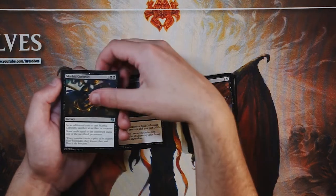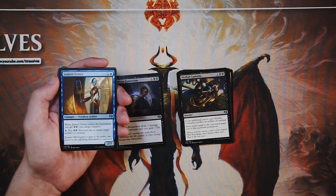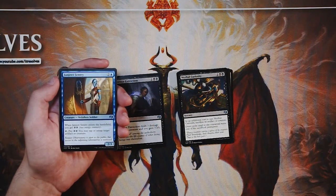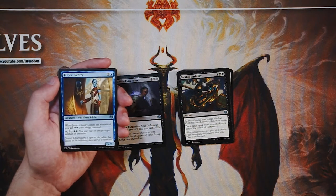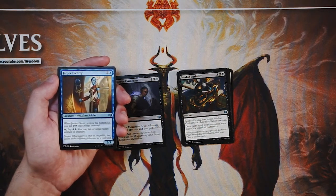Janjeet Sentry is a 2/3 for two and a blue — when it enters the battlefield you get two energy, and you can tap it and pay two energy to tap or untap target artifact or creature. This is just an example of how you can use energy. It gives you two energy to use the ability once, which is really nice. With things like Attune with Aether also giving two energy, you might get two procs off it. Tappers are always good, but it's dependent on the energy focus. Very good card — it fits well into energy decks and gives you that tap effect.